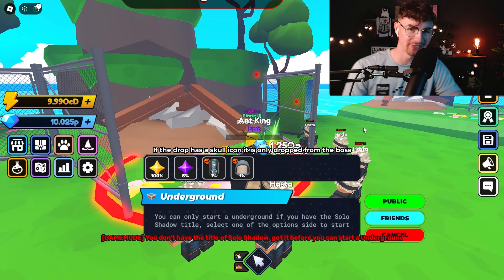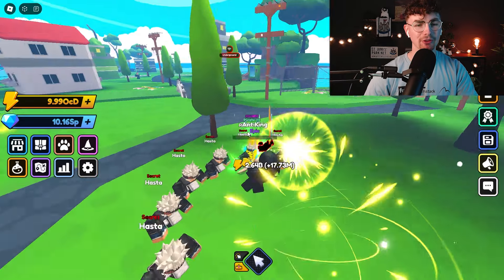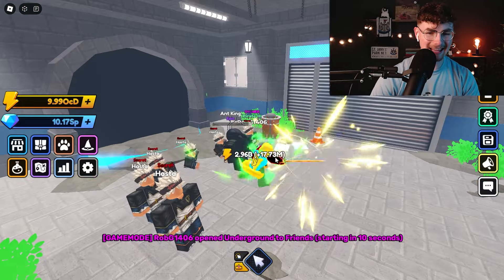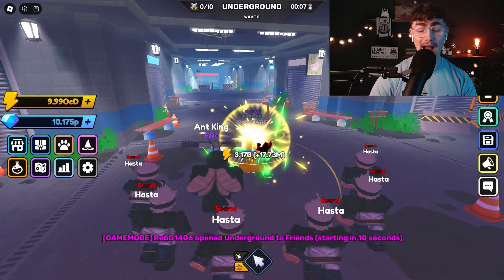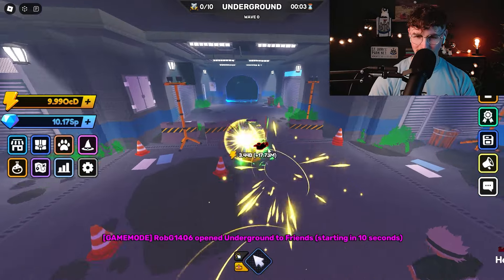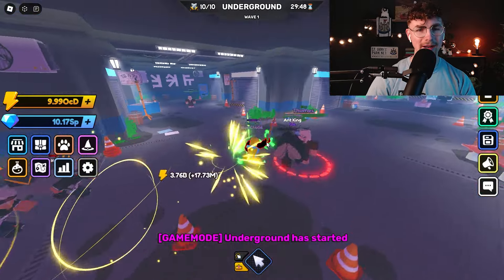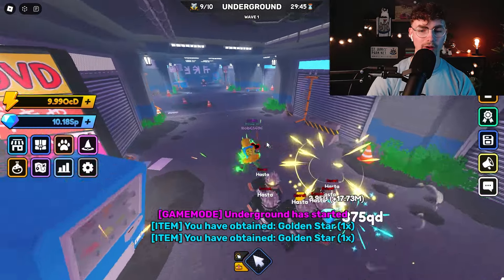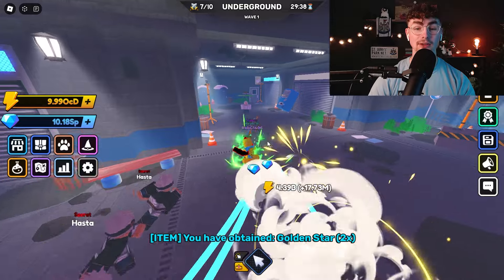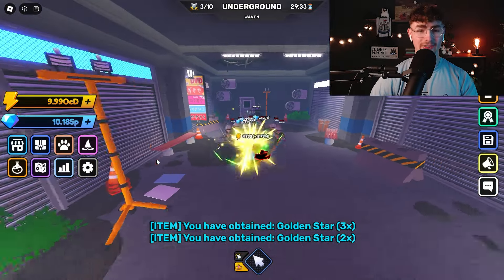I always forget to go ahead and get the title first — so let's go ahead and get the title first. And there we go, we have got the title. Let's go ahead and check out this underground then, shall we? Just like in the anime, here is the underground. Wow, this is looking pretty awesome — it actually looks like the one from Anime Swords X. We're getting golden stars dropped from here, and you're going to use these golden stars to upgrade your shadows, which will be pretty strong because they are a better version of stands.